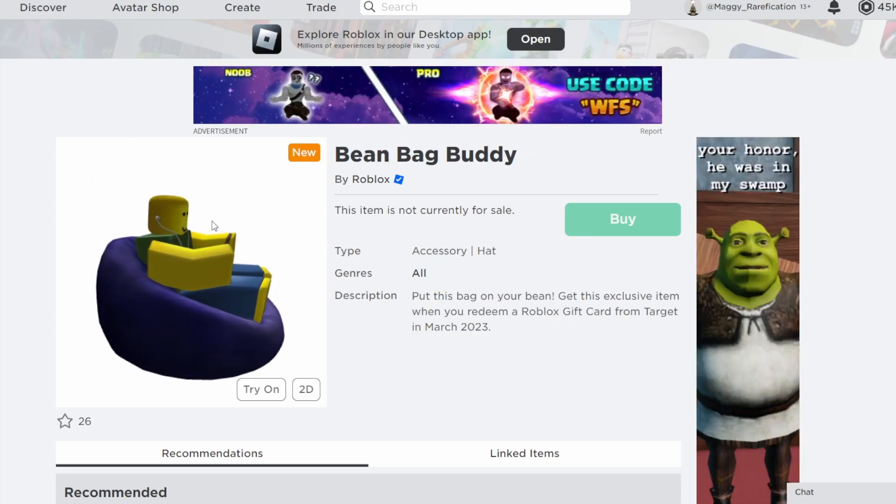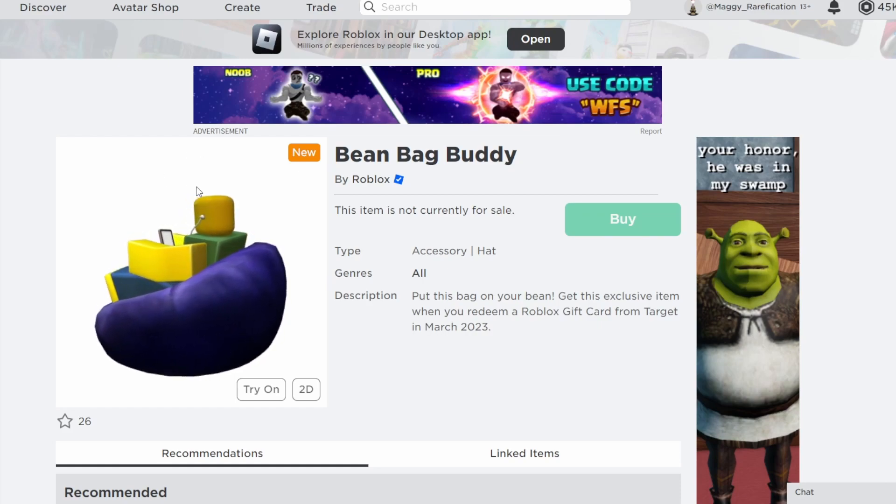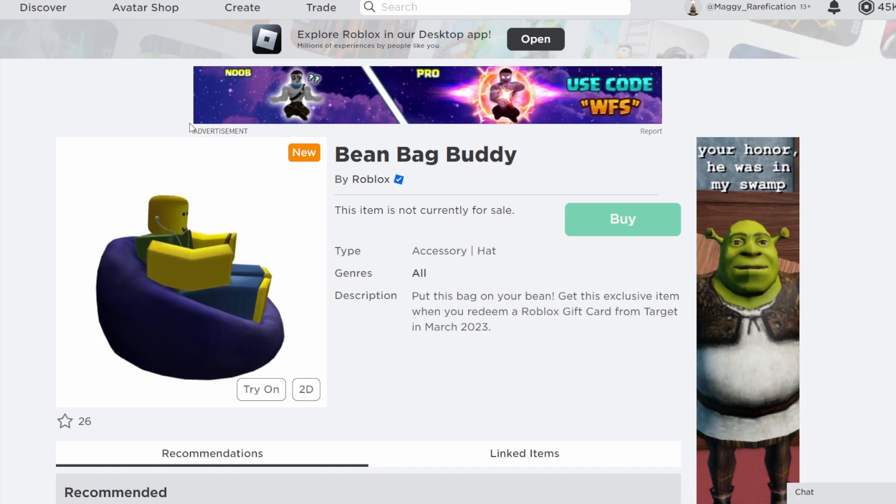Next up we have Bean Bag Buddy, which actually has particle effects — when you wear it, little music notes float up from it. That's a pretty cool and unique particle effect. If you want to get this one, you can get it from Target during this month.